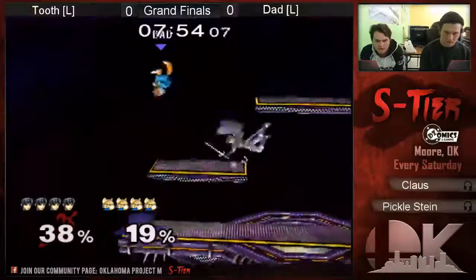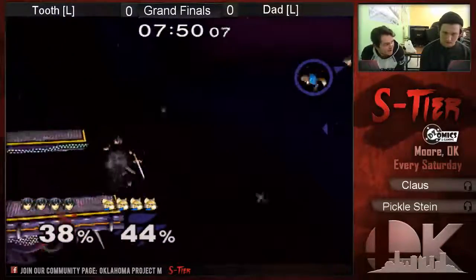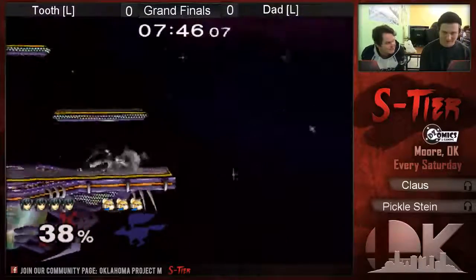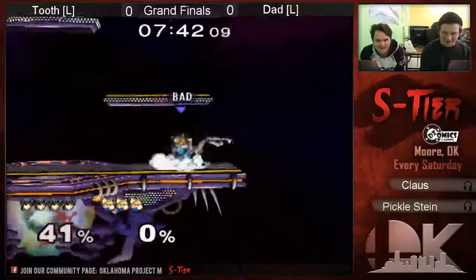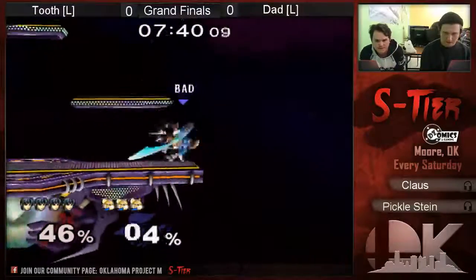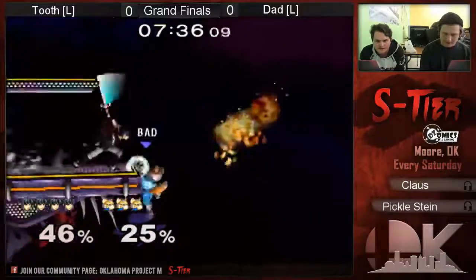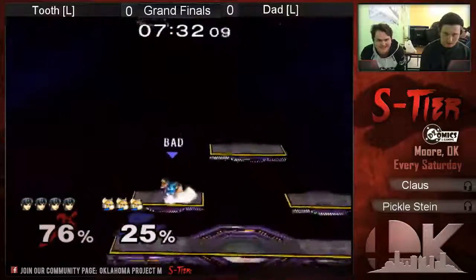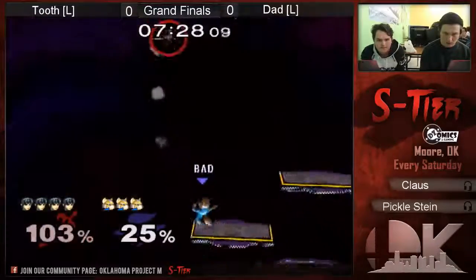Grand final set two. Gets the weak back there — not gonna help out. Geez Louise, that move is really good. I think Dad said 'you hit me twice with the F-smash, you can have that one.' This is real big right here. Dad just waited — the wait is very good. That's gonna kill.